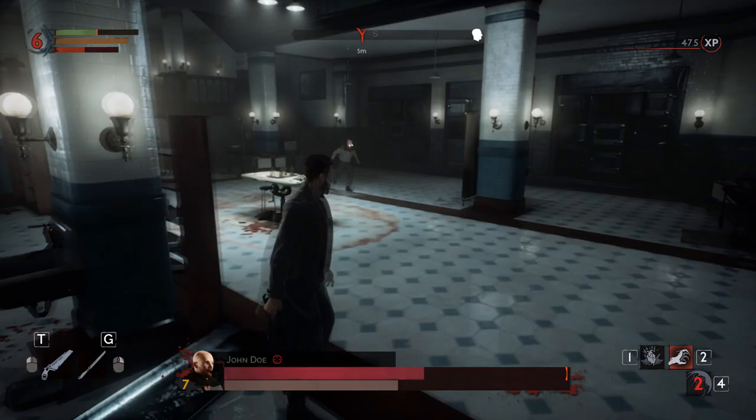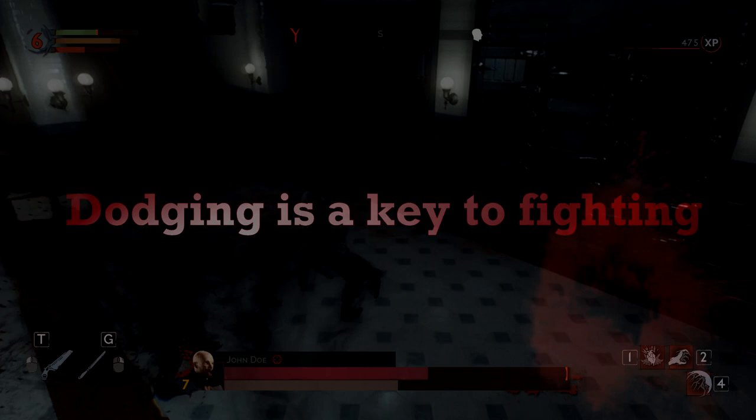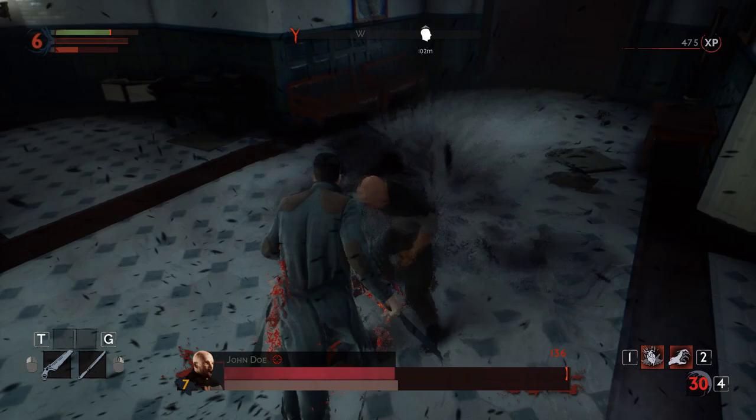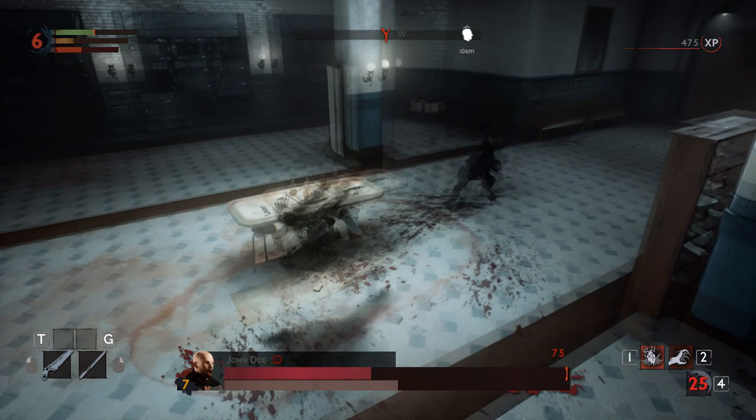Dodging is key in fighting. Enemies can often perform very dangerous strong attacks. In such cases, you must avoid being hit at all cost. Keep your eye on the stamina bar. When you're attacking, always make sure you've got enough stamina left to quickly get away from an enemy. If you use up everything on the offensive, you'll be exposed to counter-attacks.